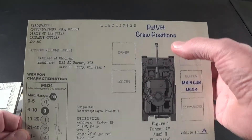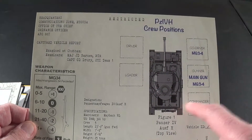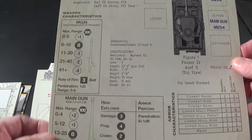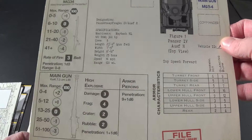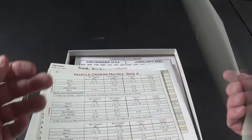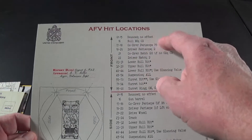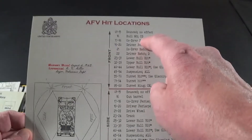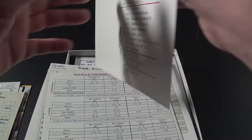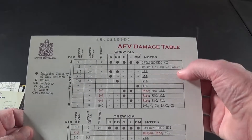We have a vehicle card for the Panzer 4H — you can see the detail, the weapons it has, the machine gun, the main gun, and the damage it can take. Then our armored fighting vehicle card is two-sided with hit locations, so you can determine from where you're shooting what hits are going to be, as well as a damage table.